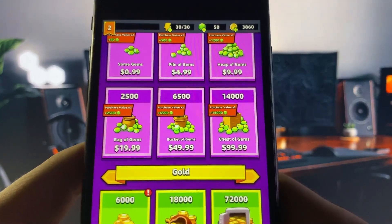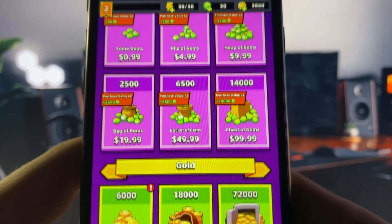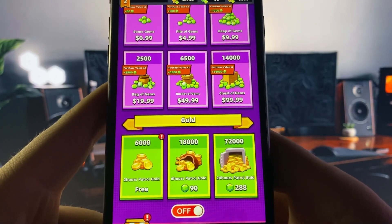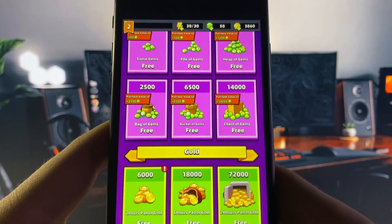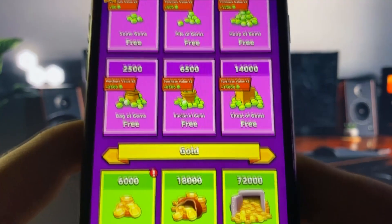But we get this toggle, and when we turn this on, guys, they are all going to turn free. There's no jailbreak needed, no computer, and it's free. As you can see, they are now all free — we can get any amount of gems or gold.